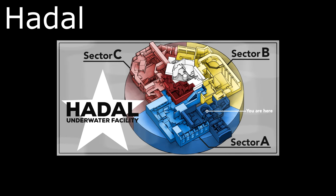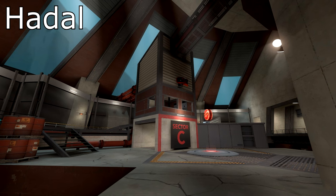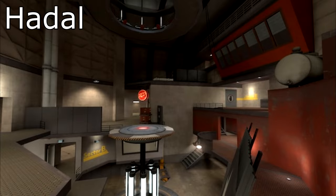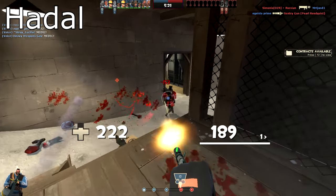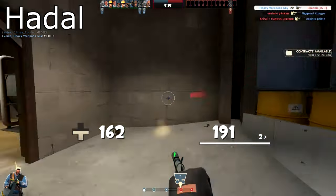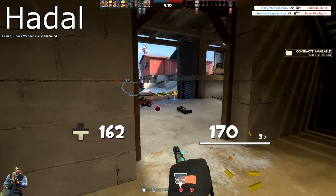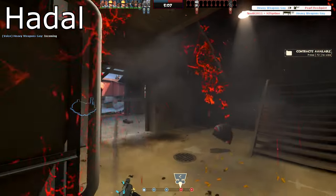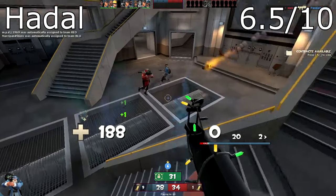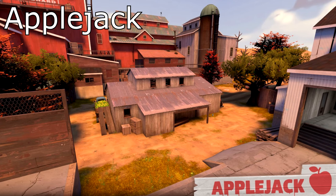The map Hadal features an underwater research facility and plays much like CP Steel. Visually it is pretty good, but compared to the other maps it's actually rather basic, and with the gameplay loop being much like CP Steel you can imagine that not everyone will be a big fan. I do know this rating might be a bit harsh, but with the quality of the other maps, for me it's a 6.5 out of 10.